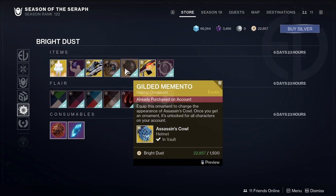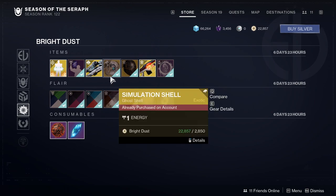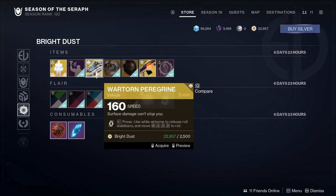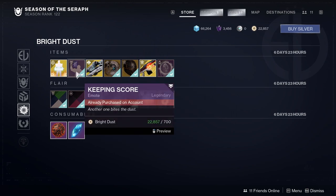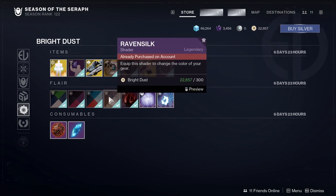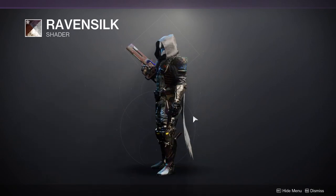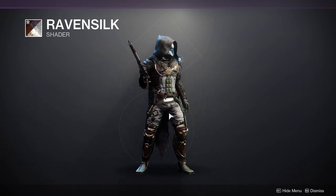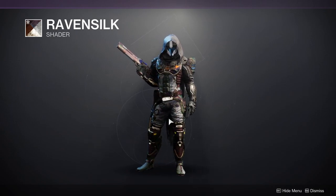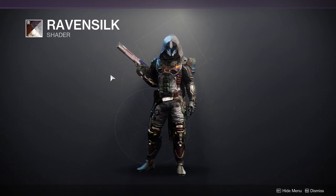We have the Gilded Memento for Hunters, and some ornaments for the Titan and Warlock as well. The Simulation Shell I already have. We also have War Torn Peregrine, Keeping Score, and Bad Scene. For shaders, Raymond Silk is a cool shader — it gives armor a very worn-out, beaten-up look. You can see a bit of it here. I definitely suggest picking up this shader.